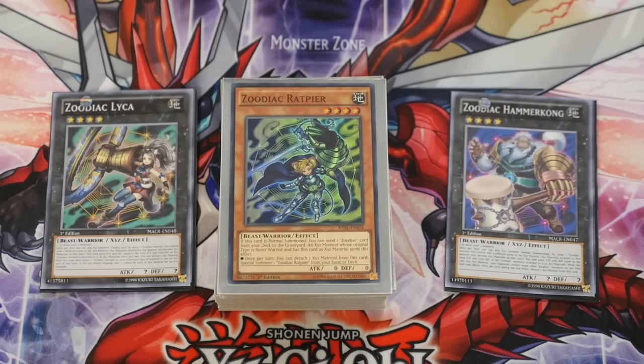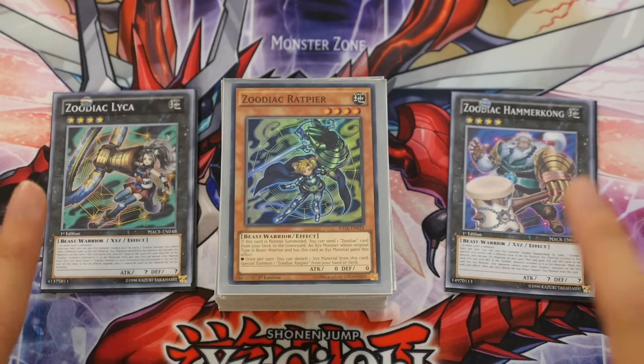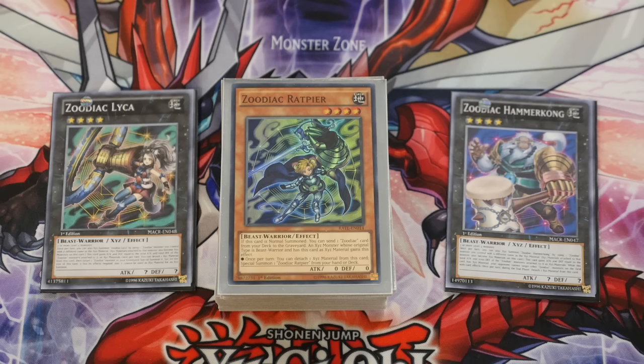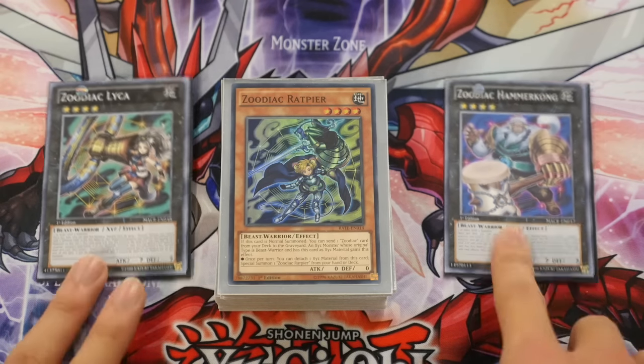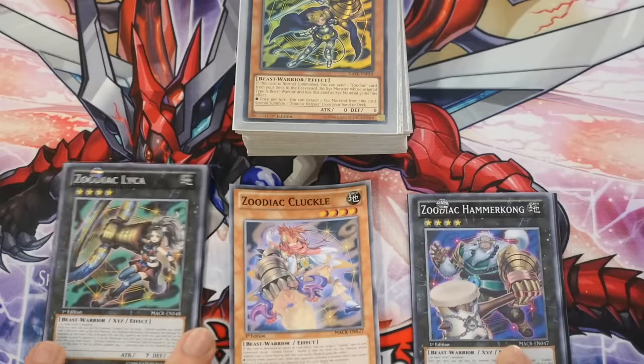What's up YouTube, this is TheShyPianist, also known as Donald Zeth or Zeth WarGames, bringing you part 3 of the Zoodiacs. In this part I'll be going over combos — OTK combos you can do with Maximum Crisis stuff. With Maximum Crisis we get Cluck Holes, Leica, and Hammer Kong.